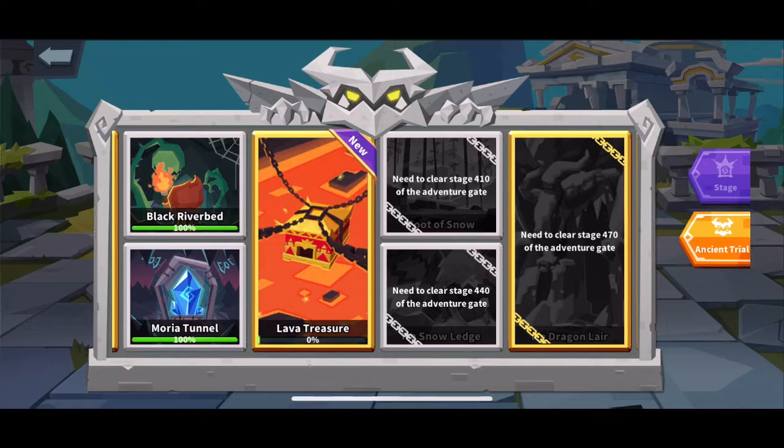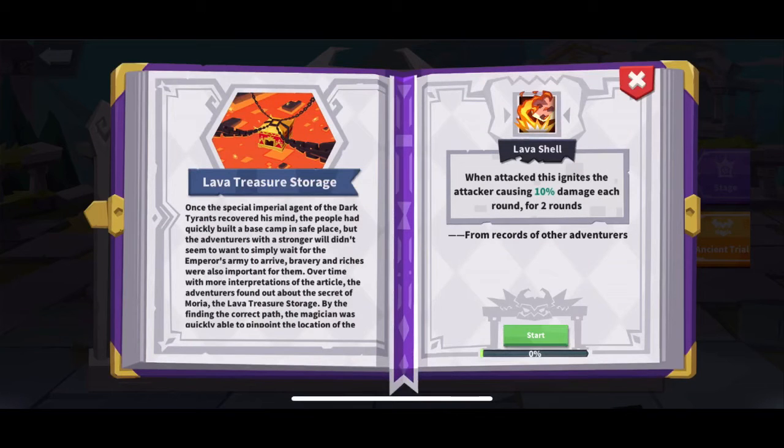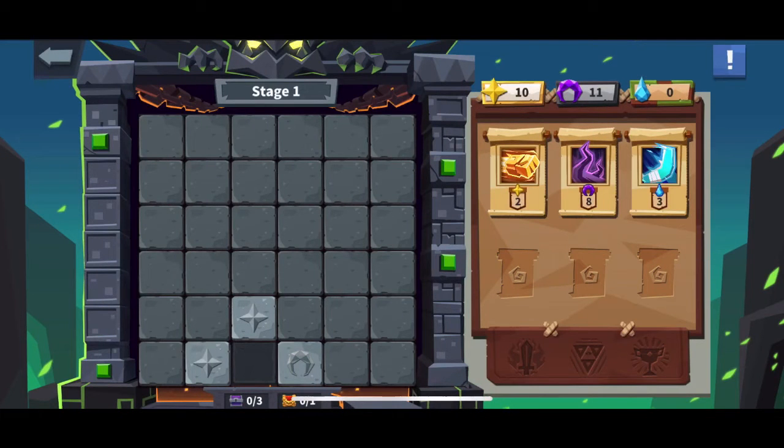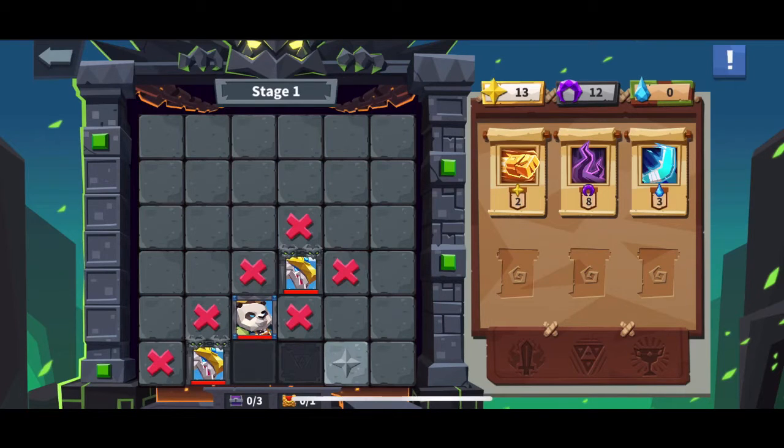Anyway, we're going to do the Lava Treasure and I'll show you the rewards. The goal is to collect these elements — you see the little phoenix, the dark one, and the water ones. These are elements you gotta collect that are going to help you at the end. You'll want to collect as many as you can.